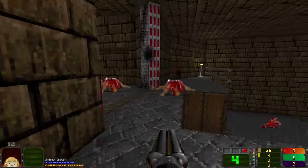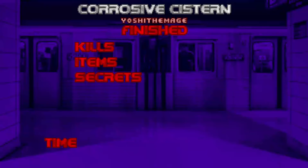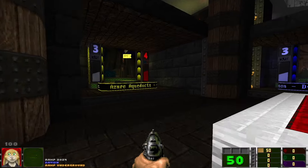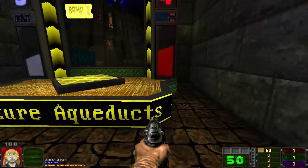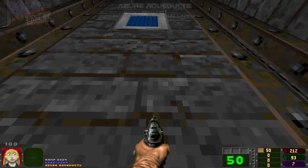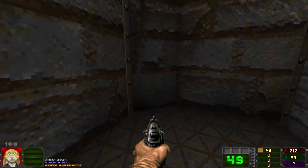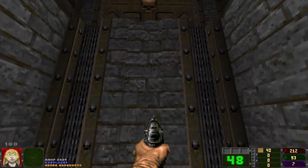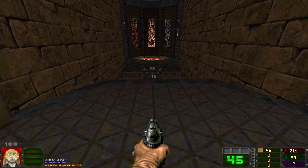A decent acid-themed map. I think there were a couple of difficulty spikes — not impossible ones, but ones that kept the map interesting. So from Corrosive Cistern we go to the much more pleasant and touristy Azure Aqueduct by Kobold Dev. I like the use of the textures from Hexen.